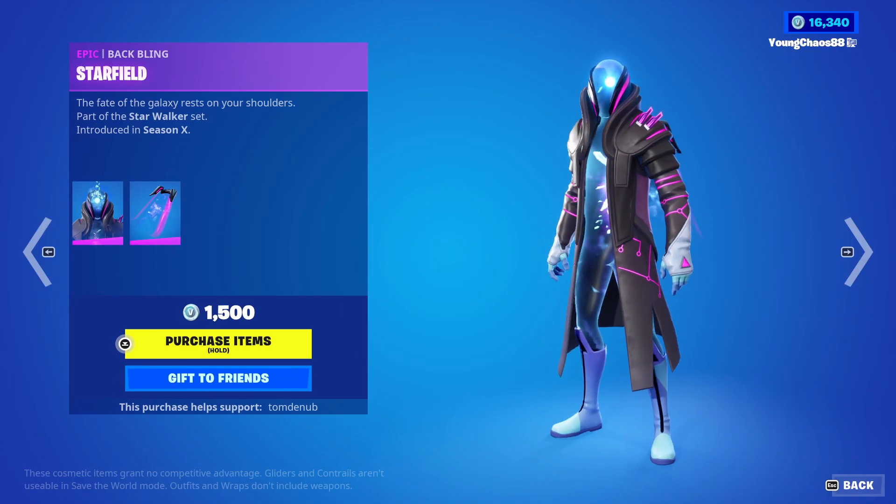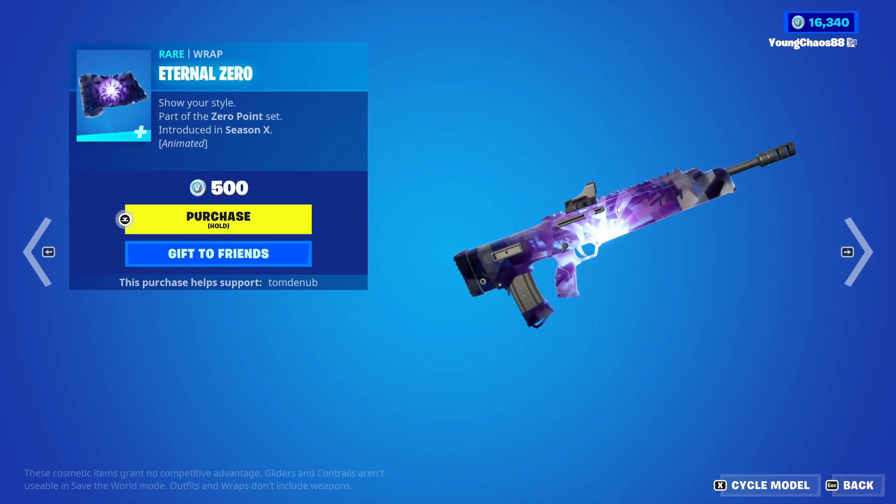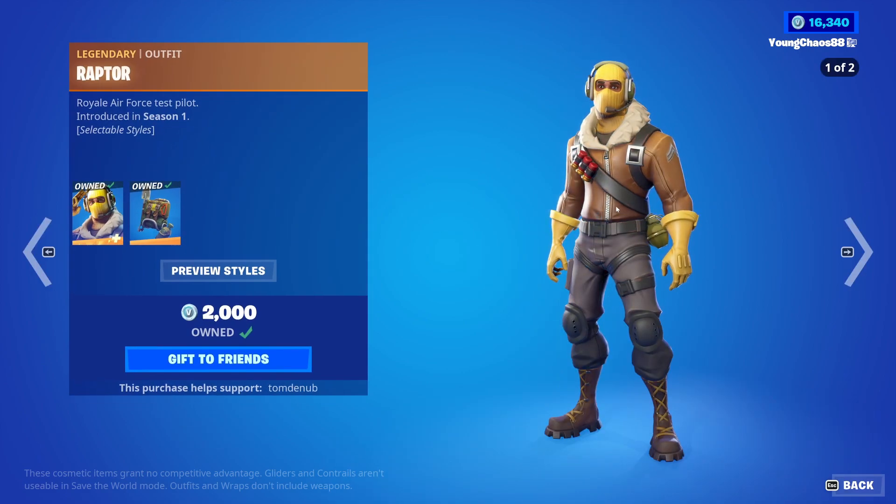We have Infinity with the Backbling Starfield — a skin at 1,500 V-Bucks. Star Strike, a Rare Harvesting Tool, 1,800 V-Bucks. Eternal Zero, a Rare Backbling, 1,500 V-Bucks — animated as well. Love that one.